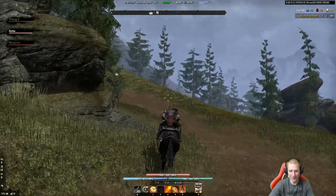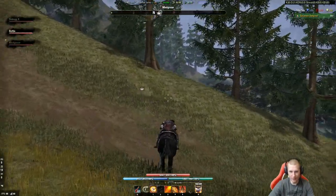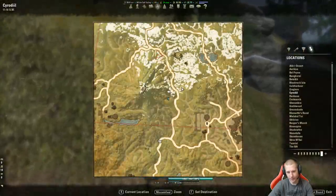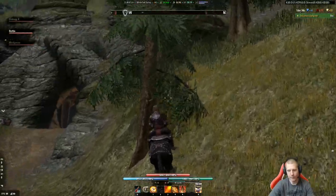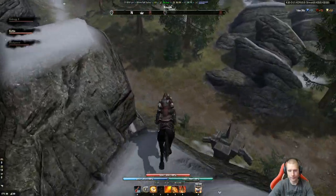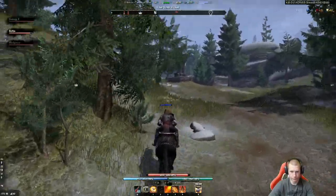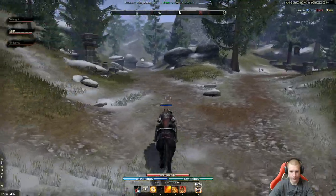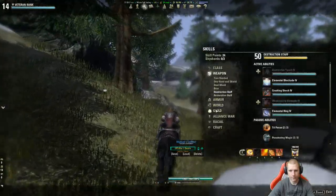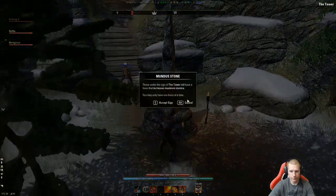You can see how the terrain starts turning more mountainy and hilly and the trees change - that's when you know you're in Ebonheart Pact territory. So here's the trick for the Giant sky shard: go to the Tower Mundus Stone and then go up the mountain from there. It's really simple - there's a path behind it. Be careful because it twists and turns and you can fall off if you're going full speed.